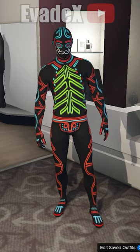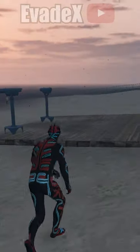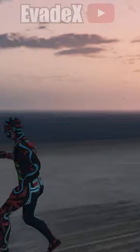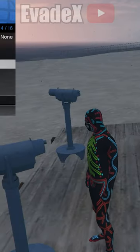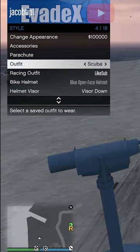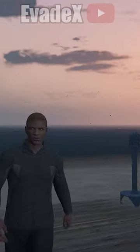Now purchase any bodysuit. Then head over to any telescope on the map so we can do the telescope glitch. Run past the telescope whilst flying right on the d-pad. Then just equip the outfit that we just saved, and then walk away and we should see the bodysuit mask merge.